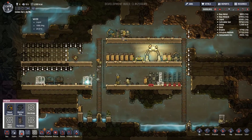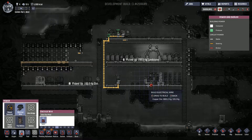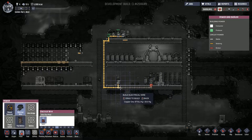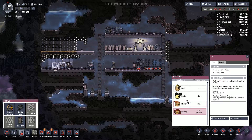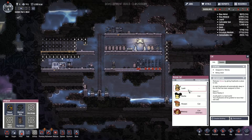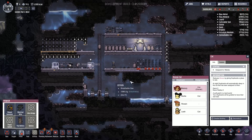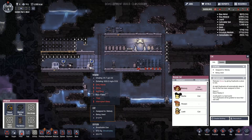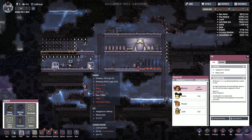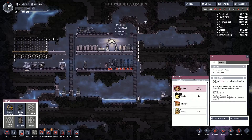We need wires. I should probably slow it down when things need building. Let's go through the tile and link it up to the grid. I kind of want this bed to belong to her so she's well out of the way and won't wake everyone else up. Unfortunately one person is going to have a sleepless night but it shouldn't last too long.